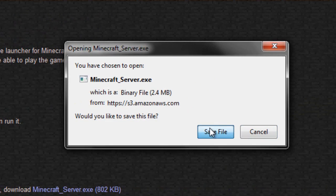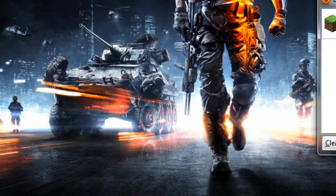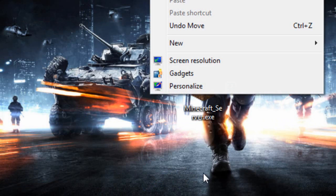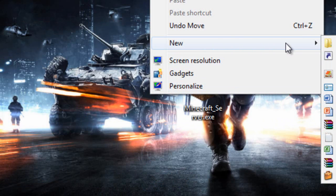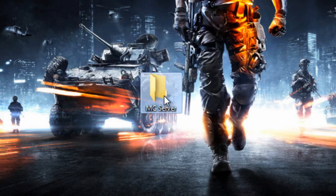You want to save the file. Once it's done saving, put it somewhere safe like on your desktop. After that, create a folder — I'm just going to call it 'MC Server' — and then put the Minecraft server file inside that folder.